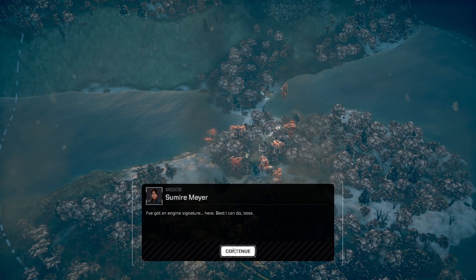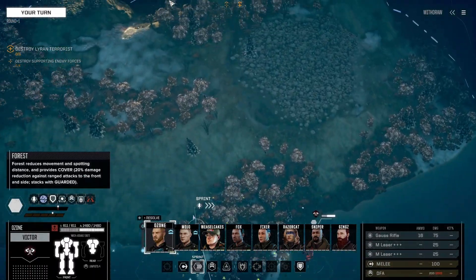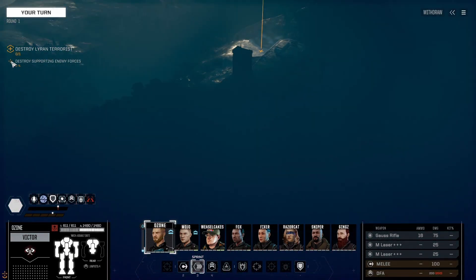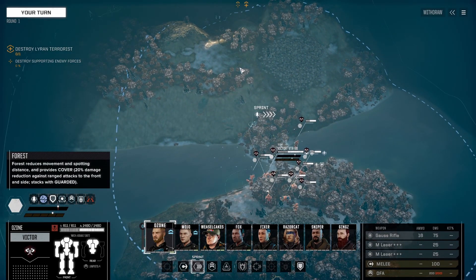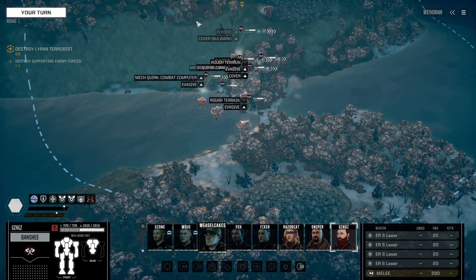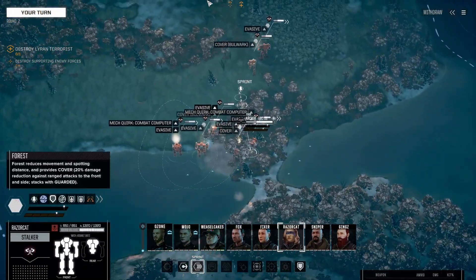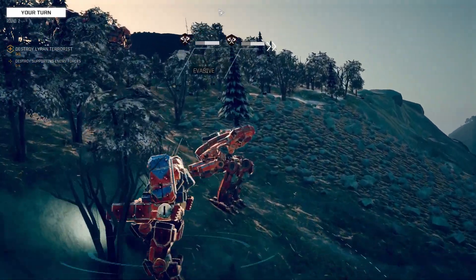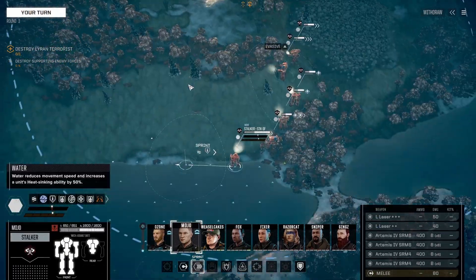Right, this is the place commander, let's go and get them. Whereabouts are they roughly? Wow, that is a distance and a half. I'm guaranteeing there's going to be an ambush somewhere along the line. Guaranteed. Right, let's get into some cover.